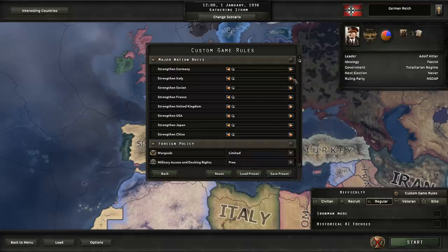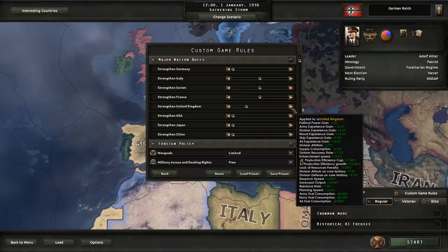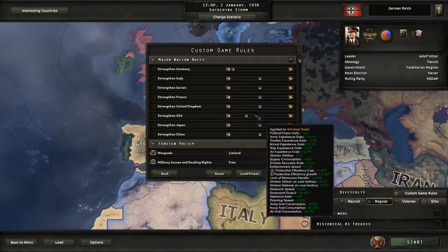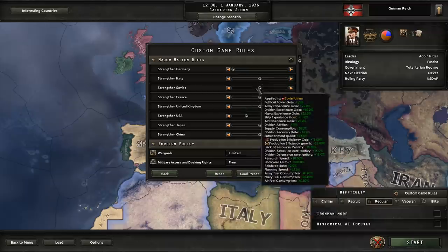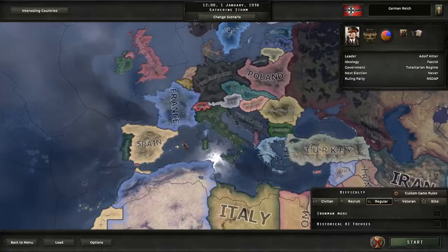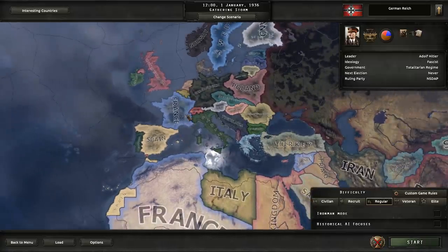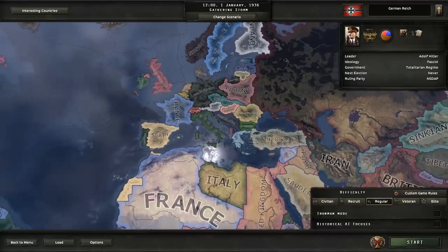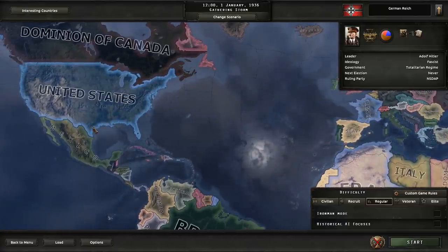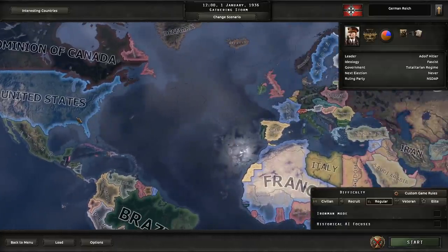We're going to tick up all the AI powers with the exception of our ally — we'll tick them up by one. We'll do everybody else by two, so they perform somewhat decently against other AI countries. And some of you may be saying: how is this going to be a more challenging campaign if you just took the most powerful major country in the game, America, and put them into your faction?